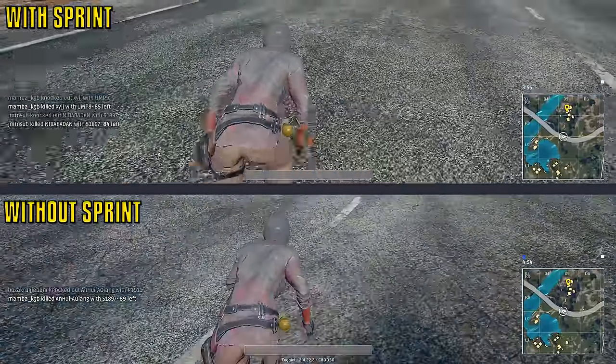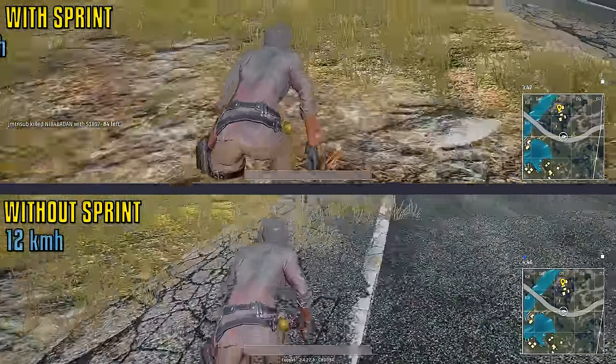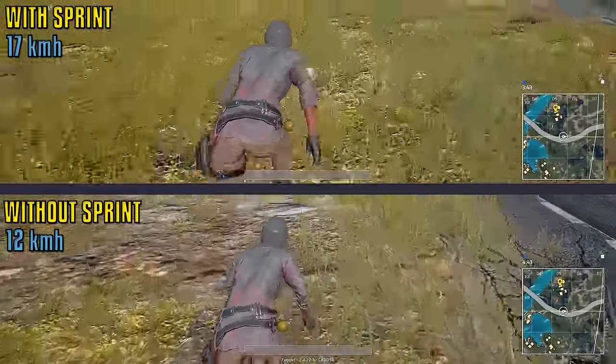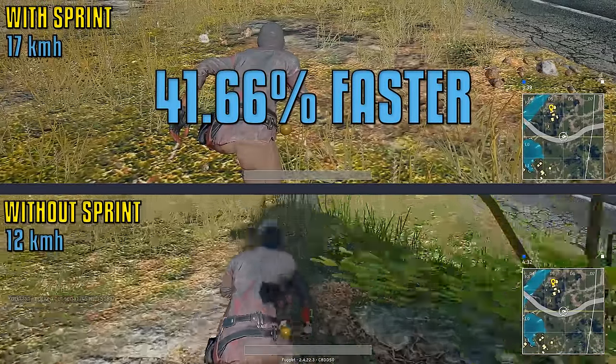Comparing crouching while sprinting versus without - without, we're going 12 kilometers an hour, while with it, we're going 17. That makes sprinting while ducking 41.66% faster.